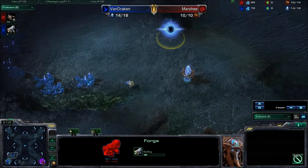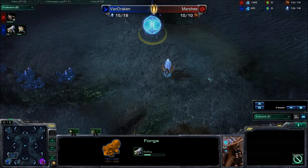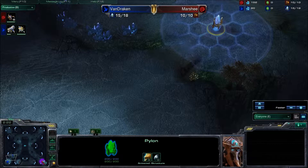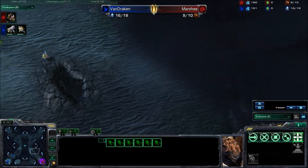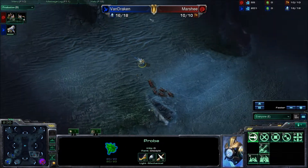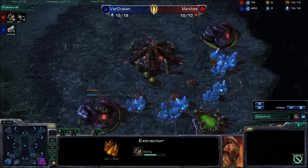Van Draken is going for the forge fast expand — also terror. Normally it's totally safe; normally you can get a wall off by the time the zerglings get there; normally you can tell the zerglings are coming from your probe. But when you scout the absolute wrong direction, these zerglings are going to run right into this probe as they leave the base. The forge is going to finish and Van Draken is going to be in a lot of trouble. 16 to 10 supply, double extractor trick maybe for more zerglings.